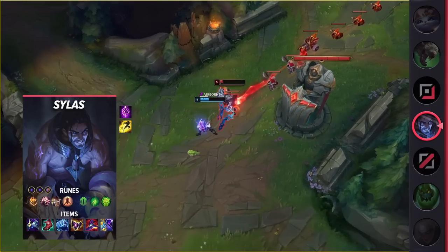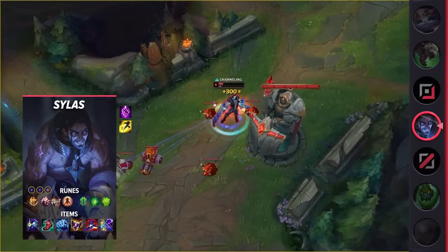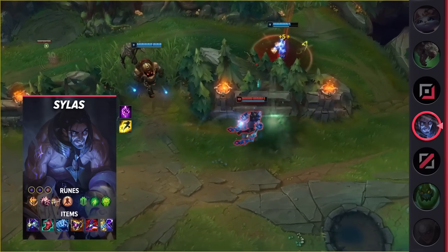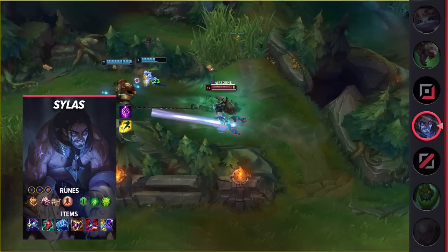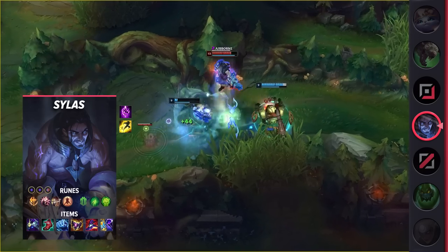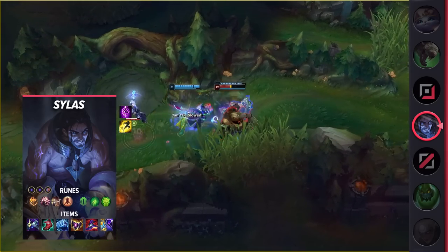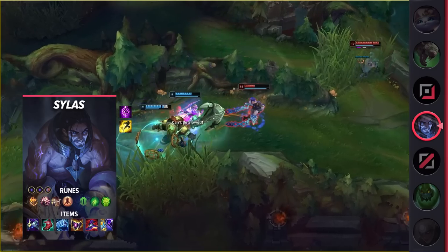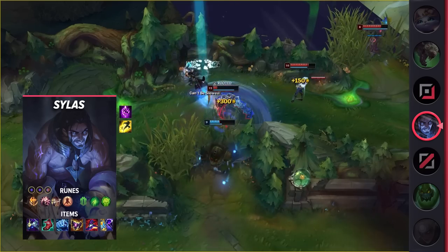Sylas can be an incredibly difficult champion to play and his laning phase is no different. Due to this volatility, you can't really afford to fall behind. To reduce the chances of this happening, you should invest some time learning the champion before pulling it out in ranked. On the bright side, if you do survive the laning phase or end up getting fed, you're nearly unstoppable and unkillable. Between your low W cooldown and your defensive items, you can easily keep yourself alive and skirmish non-stop. Overall, the only way to really lose as Sylas is being far too greedy early.